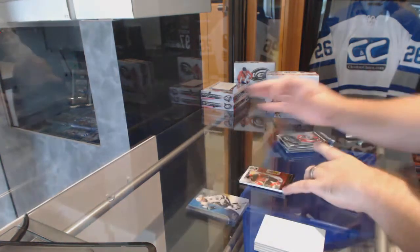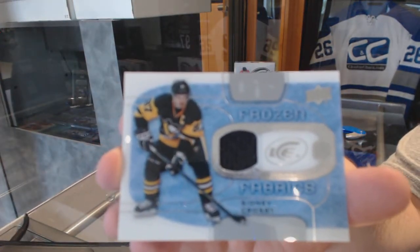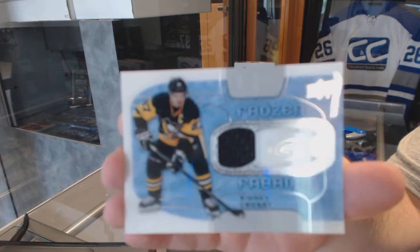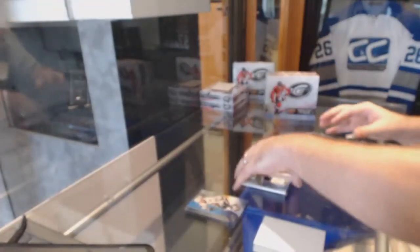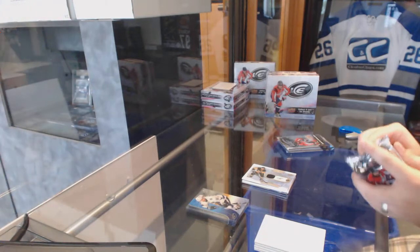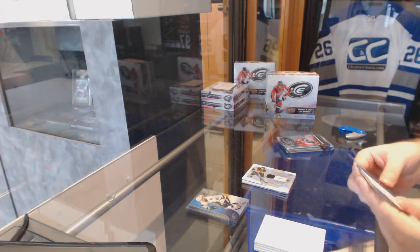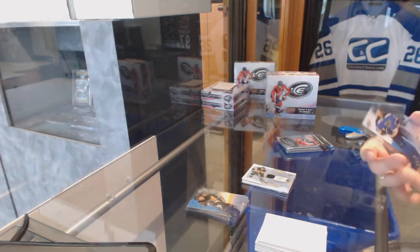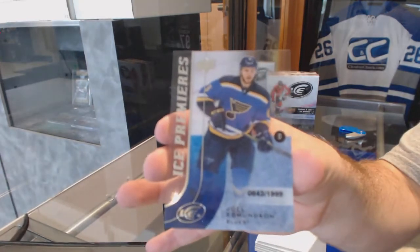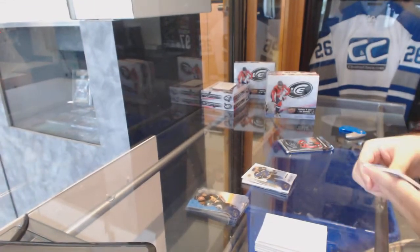We've got a Frozen Fabrics jersey, Sidney Crosby. And guys, if one of you wants to be in charge for the night of having the checklist open, something like this could be a crazy grouping — the Gilmore Signature Swatches is one every 3,500 packs, so it does help out. We've got number $19.99, Ice Premieres Rookie of Joel Edmondson. If any of you want to be the hero of the night and do that, that would be awesome.